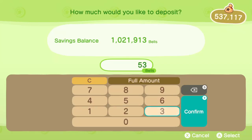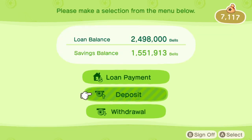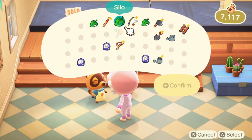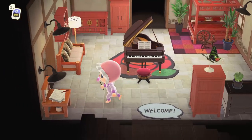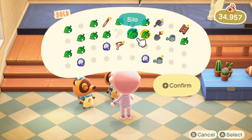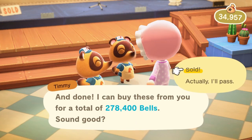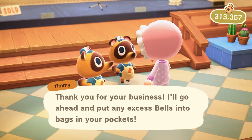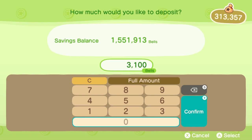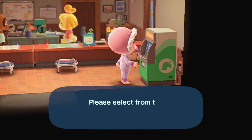I went to the bank to deposit this and look how much money I made so quickly — I can't believe it. I'm over a million! A funny thing is I actually forgot one, so I went back and sold another one. Then I went back to craft even more, so instead of having tons of materials just lying around, I sold a third batch for almost 300k. Going back to the ABD to deposit, you can see that overall I made around 1.3 million bells — a little bit above — in a very, very short time.